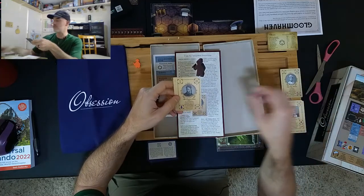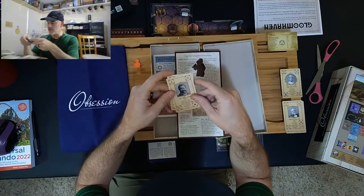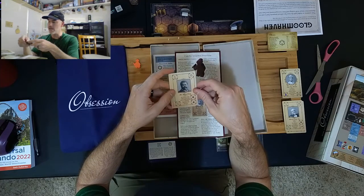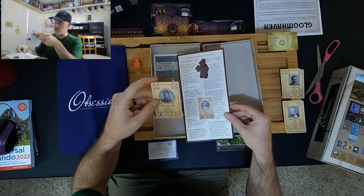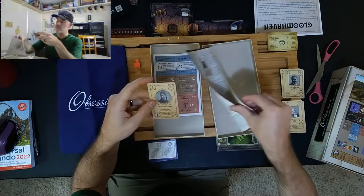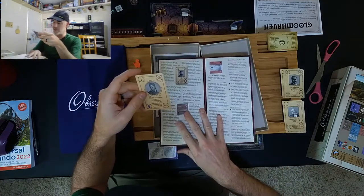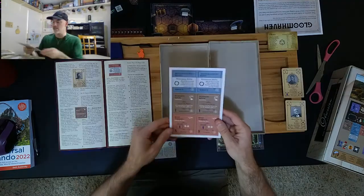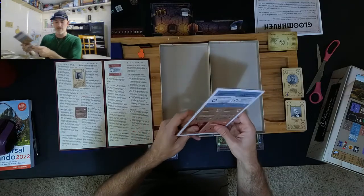Then we have Mr. William Darby, another promotional card that can be added in — he's a casual guest. And we have Miss Prudence Baker, another promotional card that can be integrated into the Obsession casual guest deck.